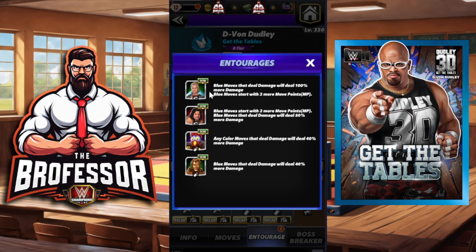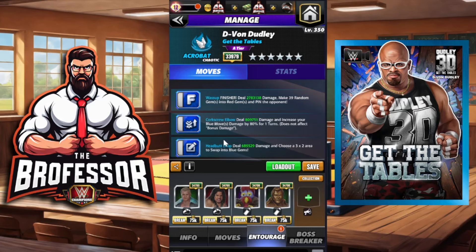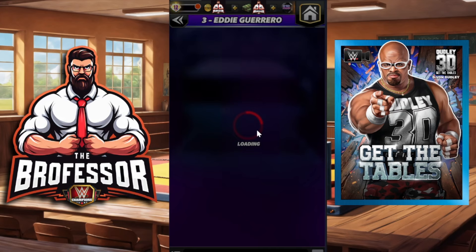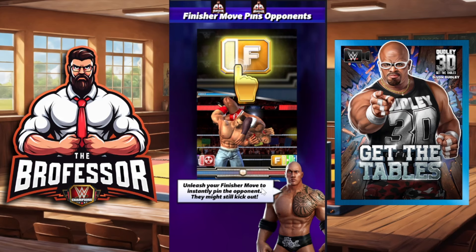For our entourage on the whale account, we don't have the plus 99 yet — so MP is actually one of our problems. Blue moves that deal damage will deal 100 more damage, blue moves start with two more MPs. We're putting on Pat Patterson, another who gives blue moves two more move points and 50 more move damage. We've got Gooker and Hall of Fame Fatu — thanks to King JWL and Spider Car for the reminder on the name — plus Honky Tonk Man.